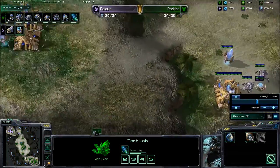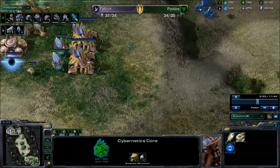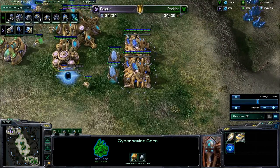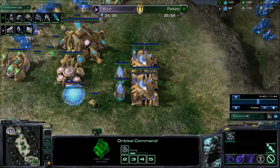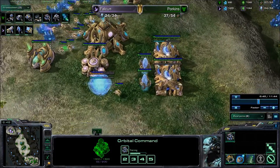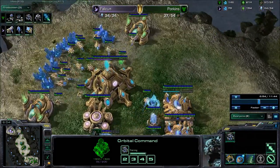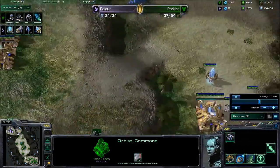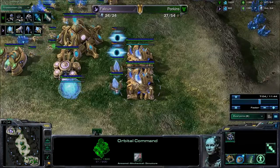Falcoon has 3 gates and is just now getting warpgate tech. He's continuing manual production of units while warpgate tech is researching, which is strange because you don't really want to do that when you have warp gates available — warp gates are faster than manual production. He's also supply blocked, so a lot of mistakes coming out from Falcoon. You're seeing that bronze/silver level of not really knowing what's going on and just making stuff to see what happens.